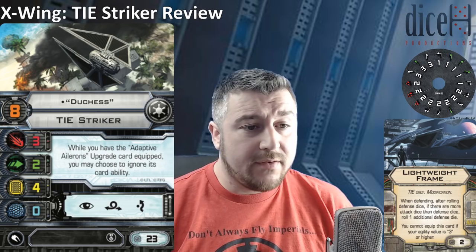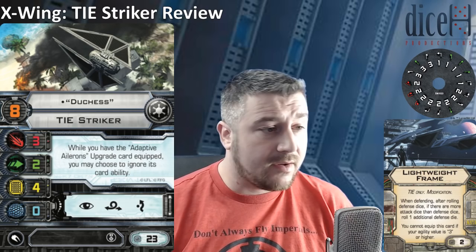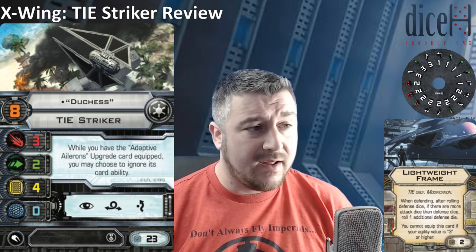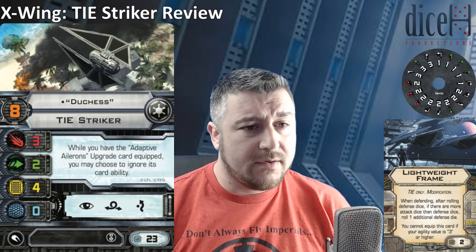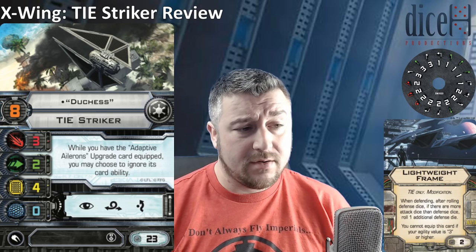You also get the Lightweight Frame modification — TIE-only, costs 2 points. It reads: when defending, after rolling defence dice, if there are more attack dice than defence dice, roll 1 additional defence die. You cannot equip this card if your agility value is 3 or higher. So this helps TIE Strikers, Punishers, TIE Bombers, Special Forces TIE Fighters — any 2-agility TIE ship. It bumps in an extra defence die if you're going against primary 3-attack-dice ships or anyone with an HLC. It's a good card at 2 points.